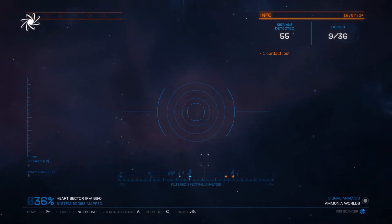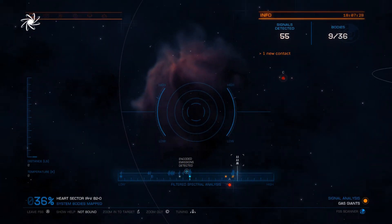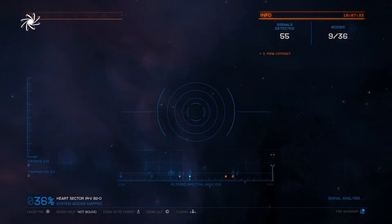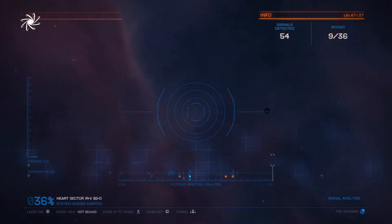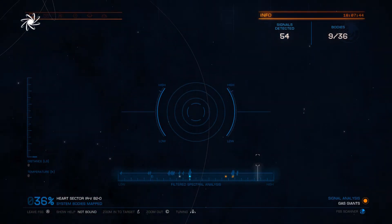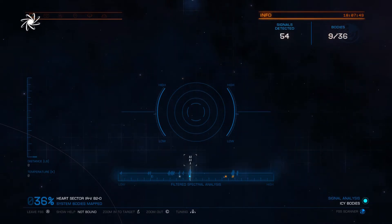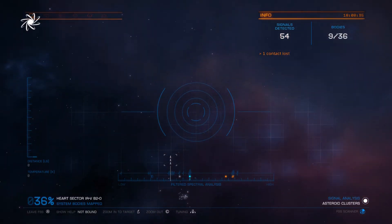It will also reveal a selection of wobbly bits on the filtered spectral analysis slider. Now you must waggle your joystick to identify faint blue glowy things. These things are the source of the wobbly bits on the bar, and must be investigated. You must also waggle the tuning knob to tune into the signals. Intensity increases as you move to the right — for example, Hutton Orbital Radio is on the left, while Obsidian Ant is on the right.